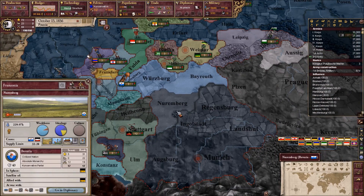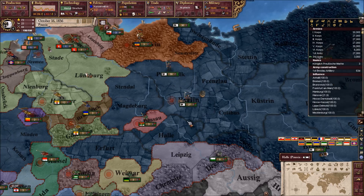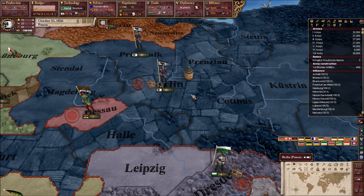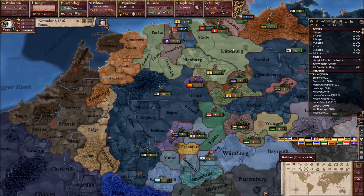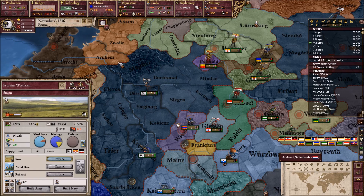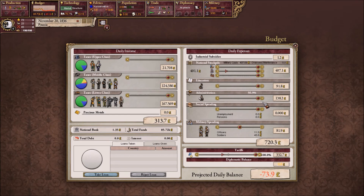Bavaria — how powerful are you? You have nine troops. That's pretty powerful. You only have 42 — that's nothing actually. We have way more than you already. I think we're gonna mobilize first. Everyone will form up in Berlin — which is sort of a problem. We are losing a ton of money. Let's decrease education and administration for now.